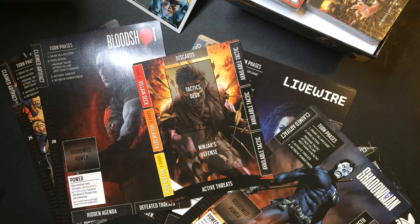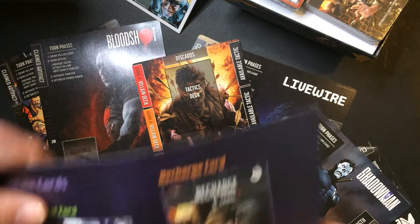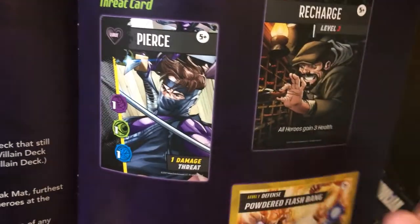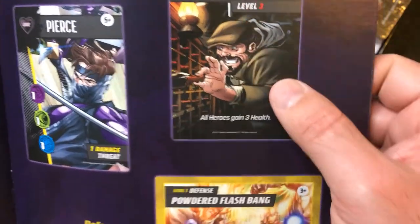I guess if a hero dies the game is over. On your turn there are four steps in order: draw a villain card, hero action, activate threats, and retrieve power token. That sounds like you draw a villain card, resolve it, go through your steps, defeat threats, and so on. Here's an example of a villain card — Pierce — with some stats: damage, threat, recharge, and defense.